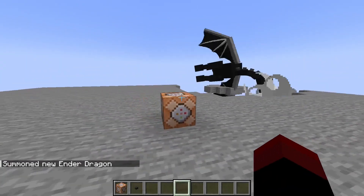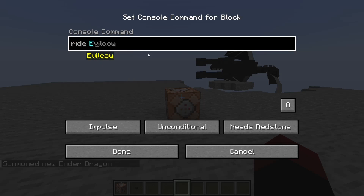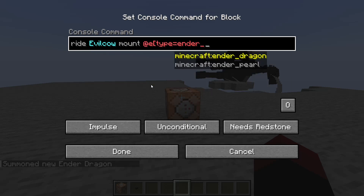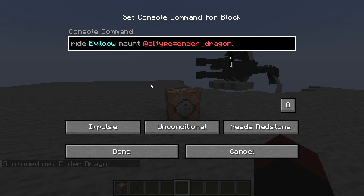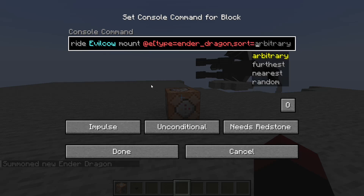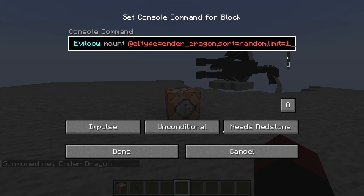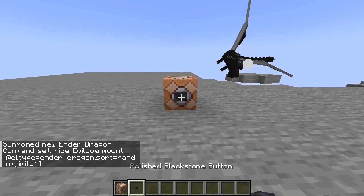How we're going to do that is using the ride command. I'm going to do ride, your username, then you're going to want to mount, and then you've got to be specific on what entity it is. So we're going to do at E, type is equal to ender dragon. But we actually have to be more specific than that, because it could be any ender dragon. We're going to do sort is equal to random, and limit is equal to one. Let's test this out, and we're riding it now.